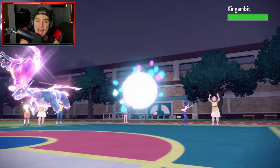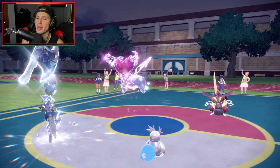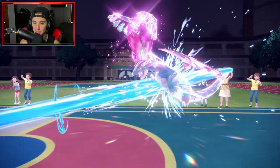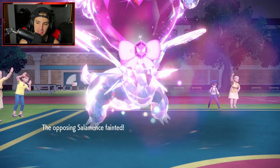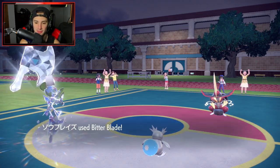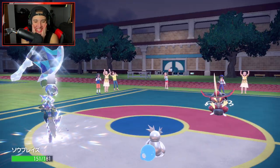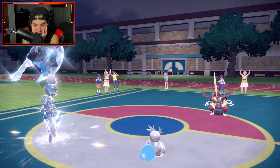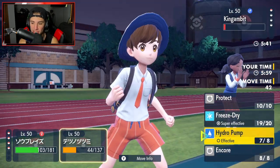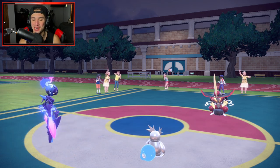King Gambit comes out — this game is a wrap. Cerulege is just shredding through this team. Going for Hydro Pump because Freeze-Dry won't KO but Hydro Pump will. Opponent stays in — we Hydro Pump Salamence, bye bye. Cerulege outspeeds King Gambit, incoming sweep baby! We get the sweep — Shadow Sneak just to make sure, Freeze-Dry on top of that. Battle is cancelled. Big time win in match number 3 — we go 2-1 for today's video.